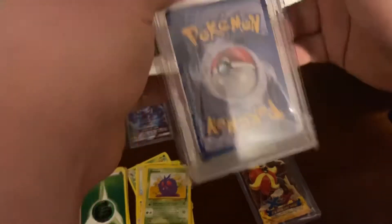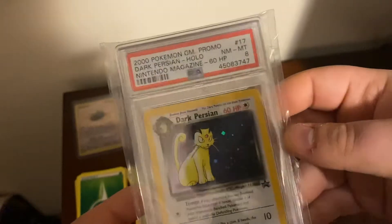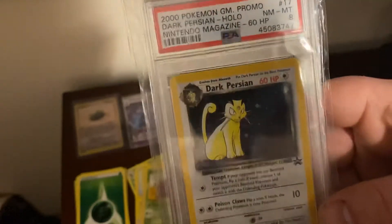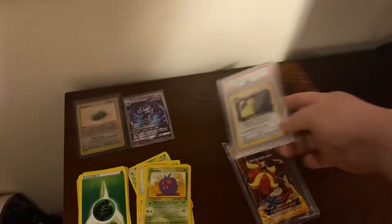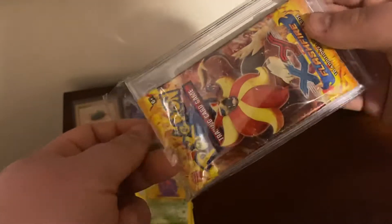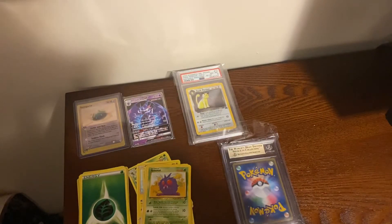Now let's flip this bad boy over here and see what we got. PSA 8 — Nintendo Magazine promo. Dark Persian holo. That's a pretty nice one. I like it. Let's go. I'll tell you right now, it is a Japanese card that we have coming up. So we'll see what that is.